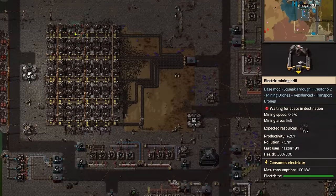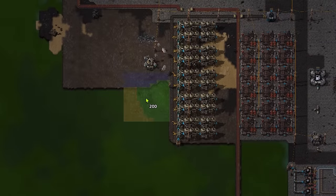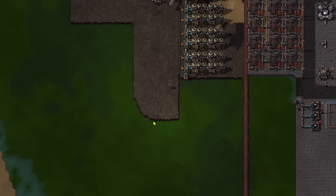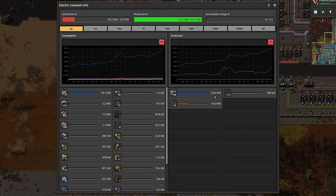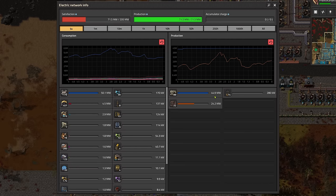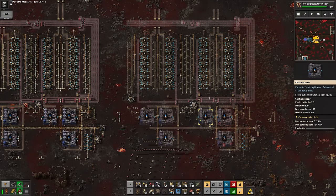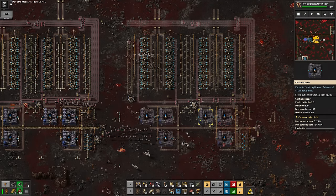I guess the spike in demand from suddenly using so many roboports stole all the power from the network, which shut down the pump jacks and refineries, which of course meant that the petrol generators shut down. It got so bad that there wasn't even enough power to feed coal and water into the steam boilers. I got it back up and running by just disconnecting a huge chunk of the network to jump the petrol generators back into life, and then I made a load more steam generators afterwards to give some more redundancy in future. Sure would be a good idea to build nuclear now, huh? Anyway, let's just make a copper enriching plant, since we're still just raw dogging the filthy ore from the ground right now.